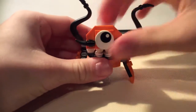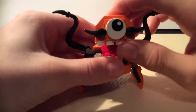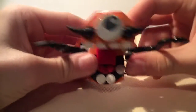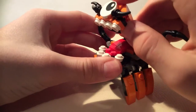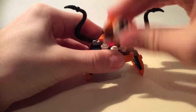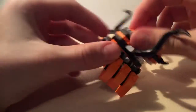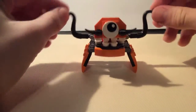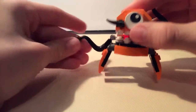Next you have teeth — you have 8 teeth in total. And you have the tongue right there, so you can like make it screaming or eating something. So this guy is orange, black, and red for the tongue, and white.